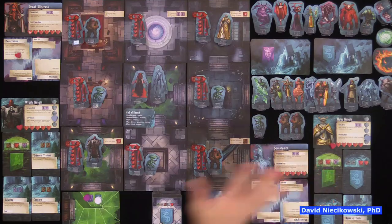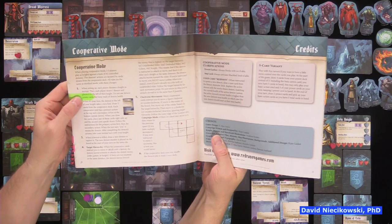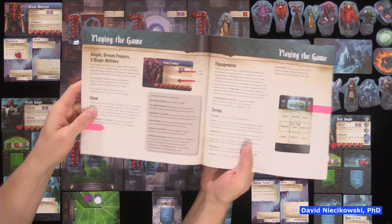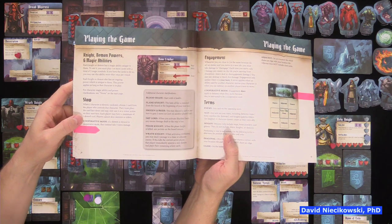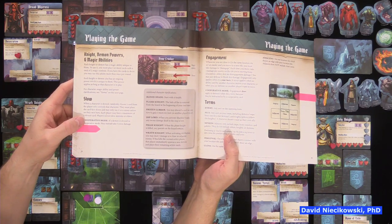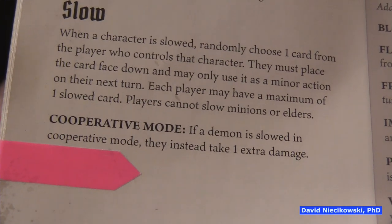The rulebook is decent, just some areas where things are a little out of place. Here's the cooperative mode page. On page 14: demons cannot get slowed in cooperative mode. In competitive mode, if a player was playing the demon and got slowed, they'd flip over one of their demon power cards. But in cooperative mode, when a demon gets slowed, the demon just takes another damage. That's a very important rule to remember.